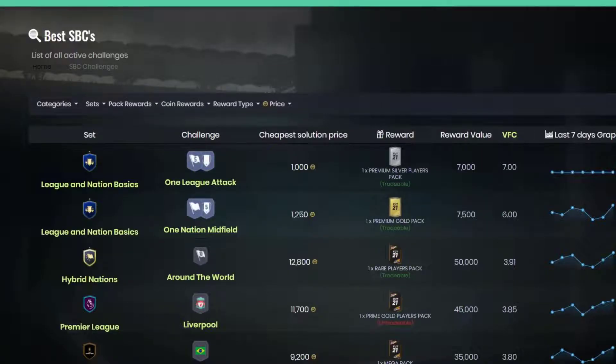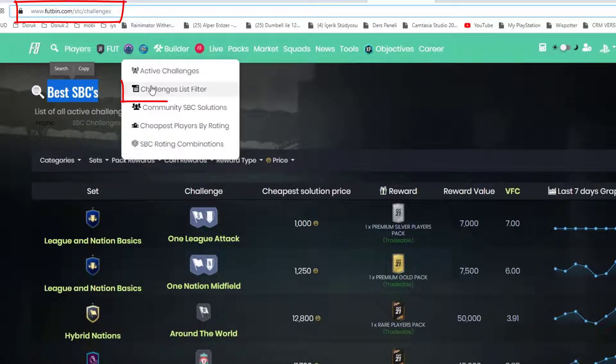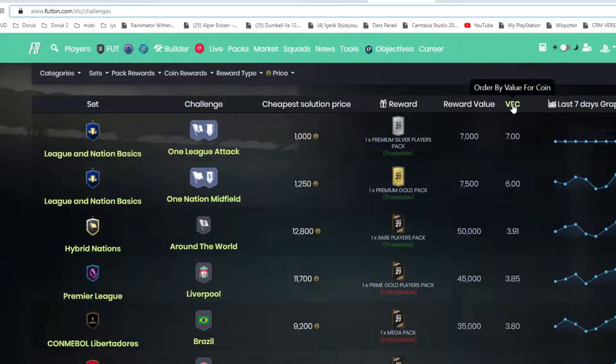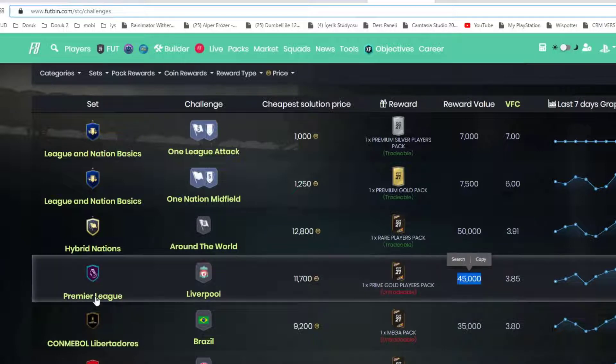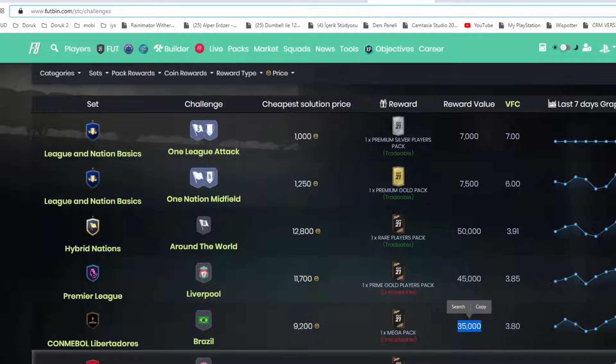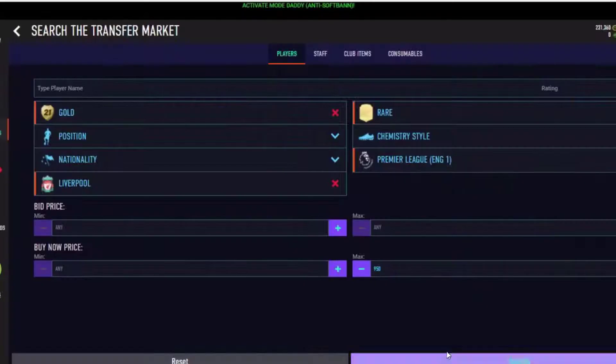First of all, this is the way to find the best SBCs. You will go to FUTbin challenges, and this is the link challenges list filter. As you will see, best value for coins SBC: the 45k pack — Premier League Liverpool SBC gives 1 Prime Gold Players Pack. After that we can do a 35k coins Mega Pack. It says cost is 12k, and we want to do it for 10k if possible.